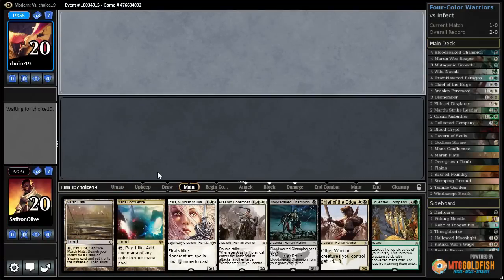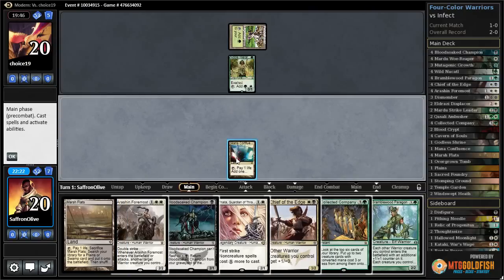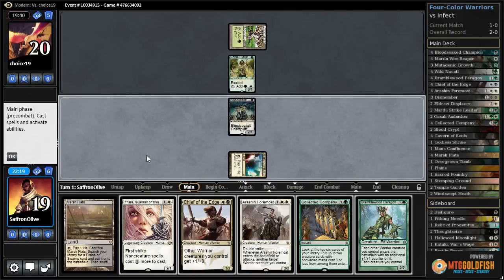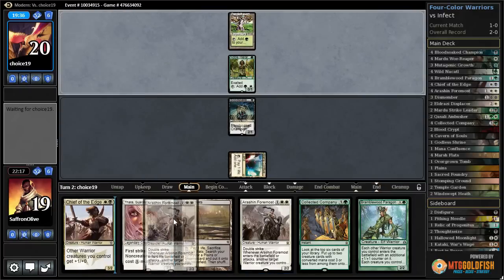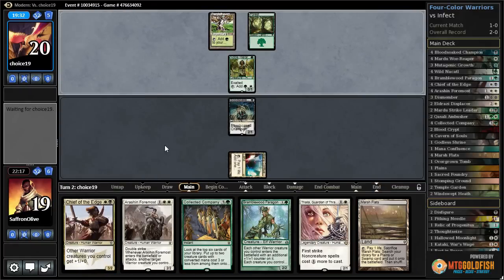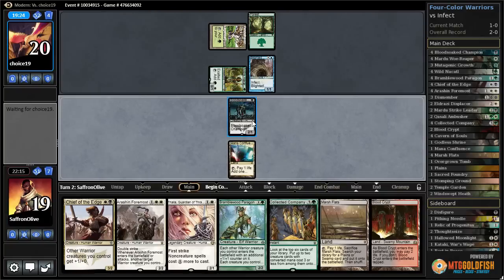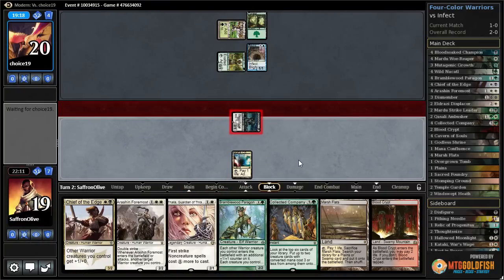All right, this is okay. We do have a Thalia which is something. Noble Hierarch — not an infect creature. Mana Confluence and Blood-Soaked Champion, pass the turn. Thalia is not a Warrior. Another Forest — here's the Blighted Agent.